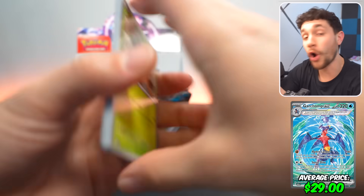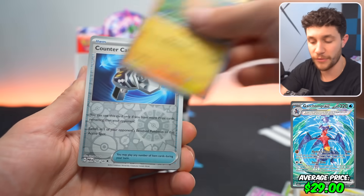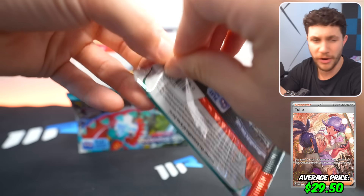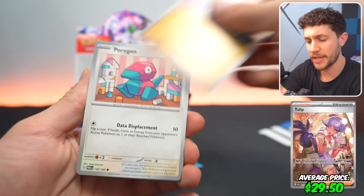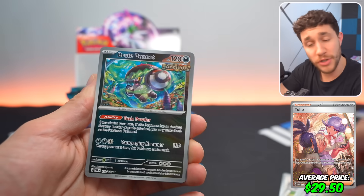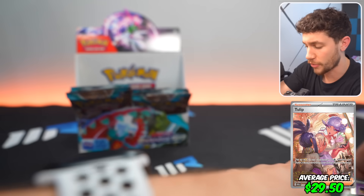That's followed by the Garchomp EX Secret Illustration Rare, which looks incredible — also selling for around $29. Then we've got the Tulip Secret Illustration Rare, also around $29. It's the kind of waifu trainer vibe, which has been a super big trend in the Pokemon card market lately.